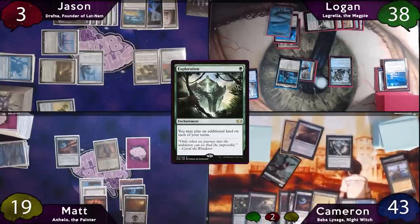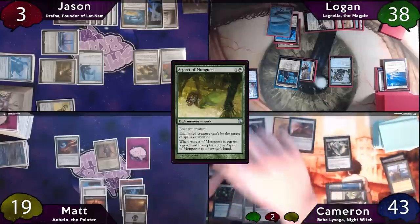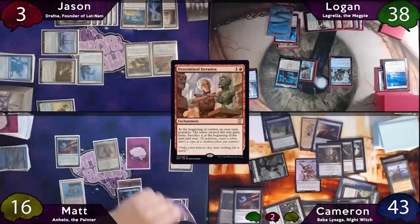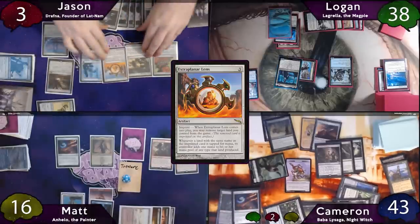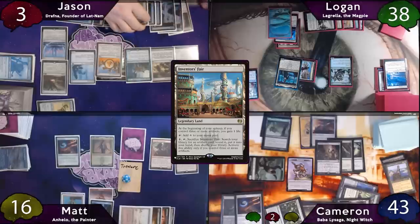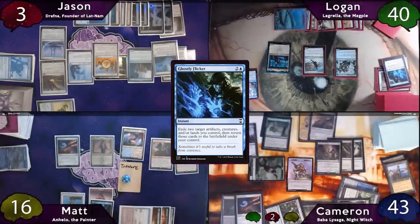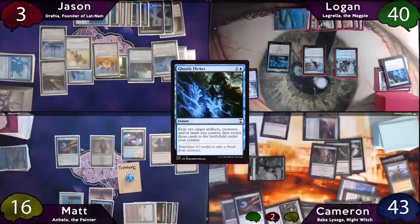Cameron's turn begins with an Exploration. He plays two Forests, casts Woe Strider getting a goat token, then enchants the Strider with Aspect of Mongoose. He also casts Deathrite Shaman and Arbor Elf, moves to combat, swings for three at Matt, and passes. Matt plays Gemstone Caverns as land for turn, casts Determined Iteration, then casts Dockside Extortionist — the table's artifact and enchantment count is 13, so Matt makes 13 treasure tokens. The turn passes to Jason who casts Extraplanar Lens, exiles a snow-covered island under it, recasts Drafna, plays Inventor's Fair as land, casts Ugin's Nexus, and passes to Logan, who casts Ghostly Flicker on end step. His targets are Wall of Blossoms and Lagrella. Cloudblazer also comes back so Logan draws three cards and gains two life. Lagrella re-exiles the same targets. Cameron responds to the targeting of his Zulaport by sacrificing his goat to Woe Strider to scry one. Zulaport trigger fires, and he bottoms it.